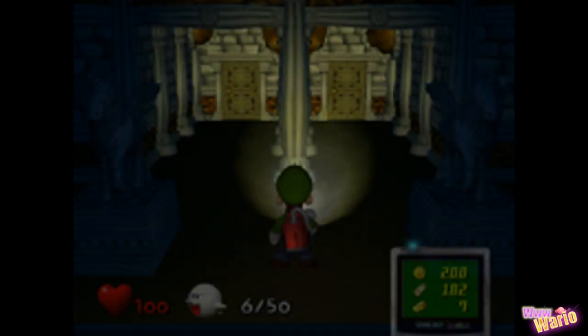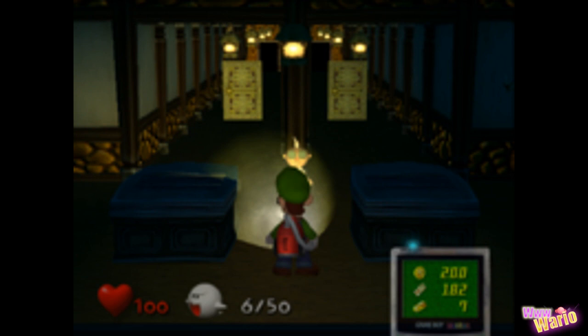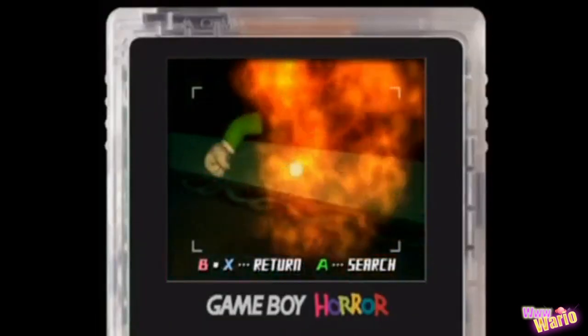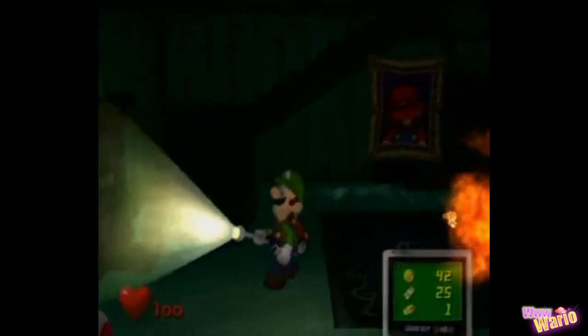In the data of Luigi's Mansion there are actually four unused rooms that are playable using an Action Replay code. Three of these rooms were early versions of the gallery, while the final one seems to be a very early version of the front hall. This test level is very glitchy and has a few features around it, such as fire, Mario's painting, and the crying toad in the corner. We can also see a King Boo without his crown. This is most likely a test room to test two different features in the game.